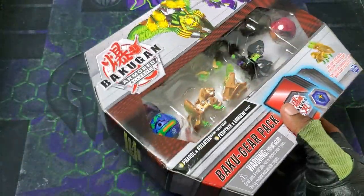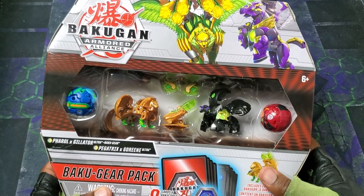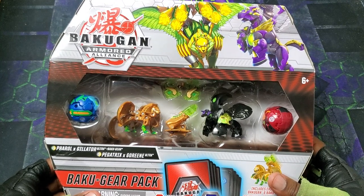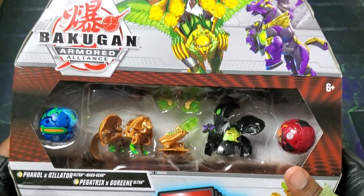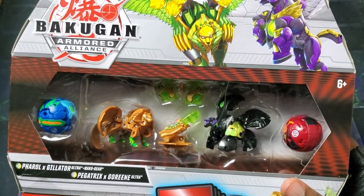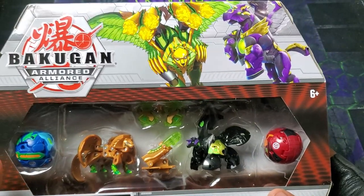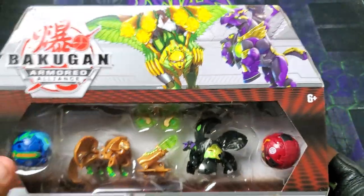Oh dude, it's this one! We've got the awesome Bakugan Armored Alliance: Ventus Arliss, Pharaoh X-Gilator Ultra, Darkest Arliss, Pegatrix X-Goreen Ultra, Bakugear Pac-Man. So so sick. This thing looks absolutely amazing. Check out this Pharaoh and Gilator, plus Pegatrix and Goreen and Darkest. I'm a big fan of Darkest and Arliss — I love that combo so much. All the black with the gold. So amazing man. And the Bakugear with it — just so so sick.